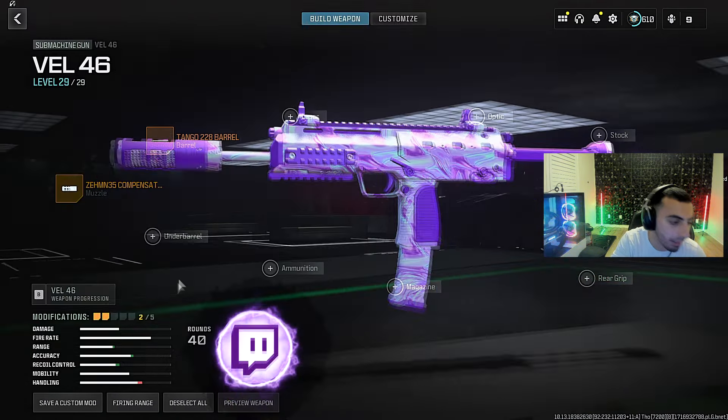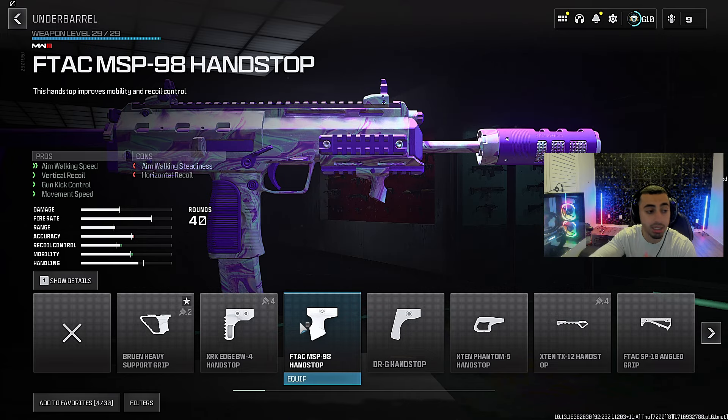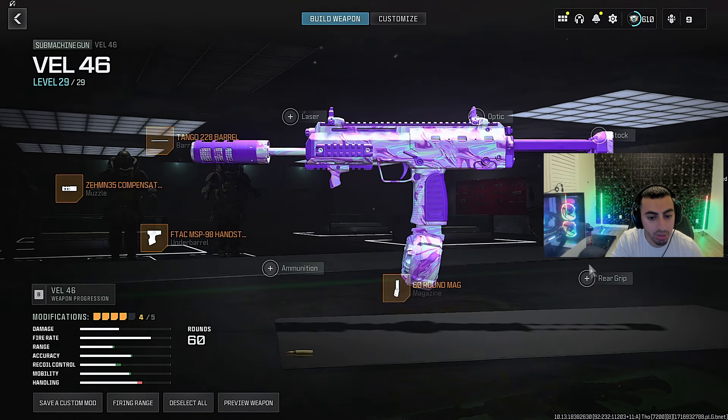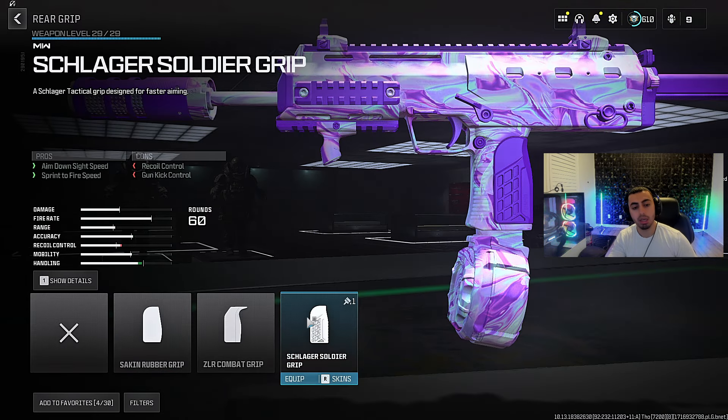Go to the barrel and run the Tango 2-to-8 barrel — you get bullet velocity, damage range, and hip fire, which is amazing for an SMG like this, giving you that extra range you need. For the muzzle, run the Zent 35 Compensator. I don't care what anybody says, this is the best muzzle in the game — go ahead and put that right there.